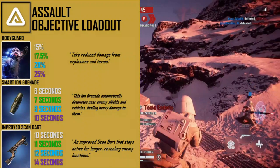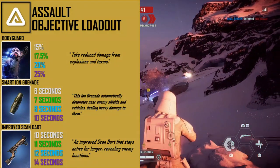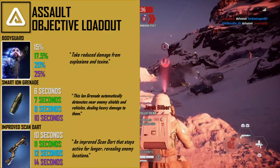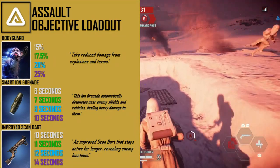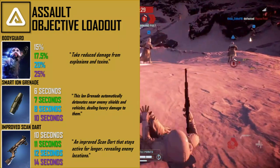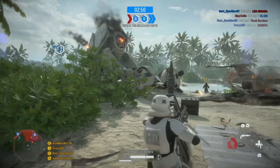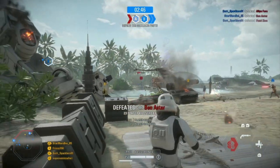The final card in the objective loadout is the improved scan dart, which we covered earlier. The scan dart reveals enemies for you and your teammates — wall hacks are super helpful when defending or taking an objective. It will be a lot harder for enemies to flank if you and your teammates know where they are.